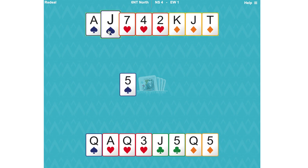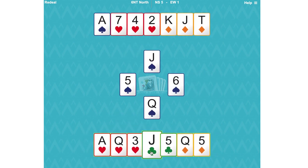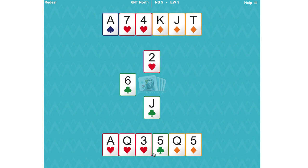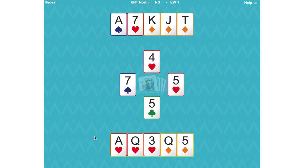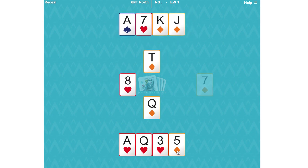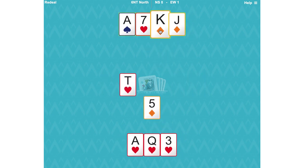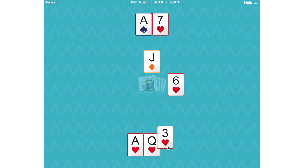They're returning a spade and we can win it, take our club winners throwing away hearts. We're now making 12 tricks because we've got the top diamonds, the ace of spades, and the ace of hearts.